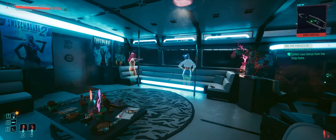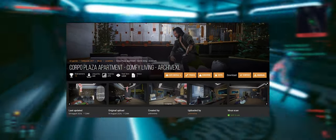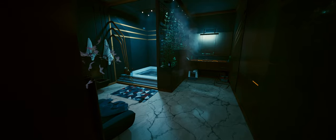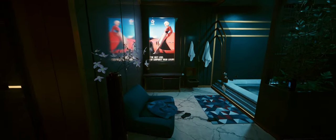Moving on to the next one: Corpo Plaza Apartment, Comfy Living. This mod transforms the Corpo apartment, taking it from good to even better. The enhancements make the entire space much cozier and more inviting, giving it a warm and welcoming vibe. It's definitely an upgrade, adding a touch of sophistication and comfort that makes it a perfect retreat after a long day in Night City.